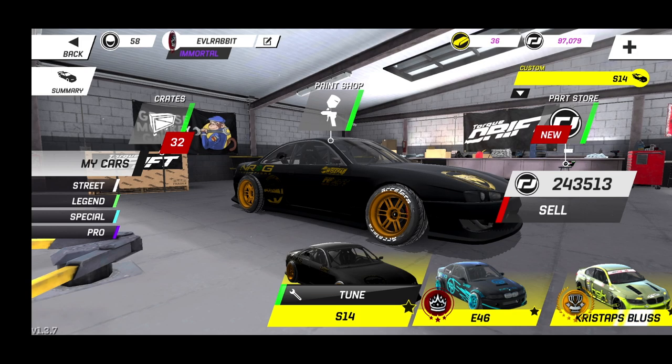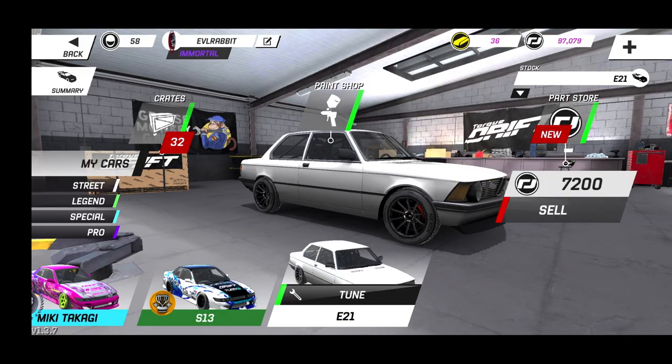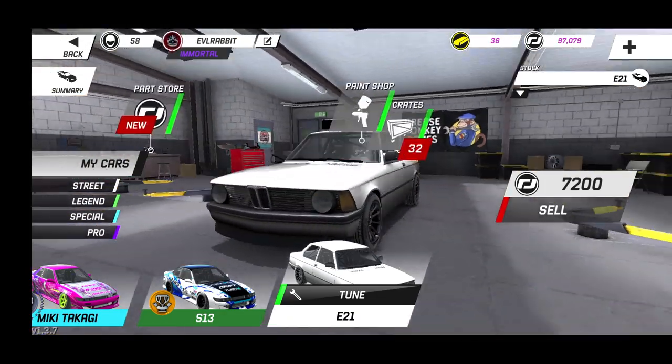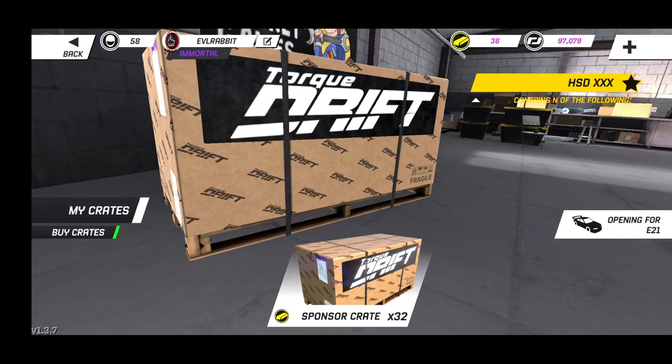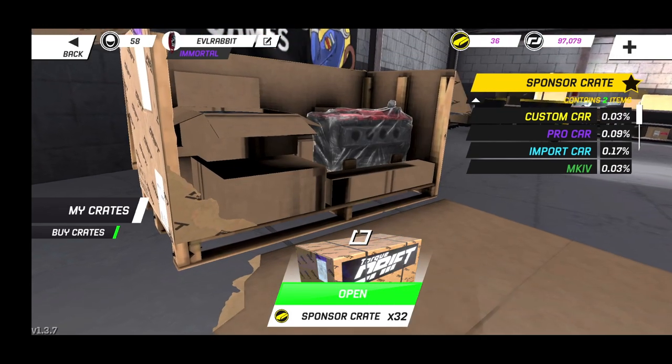We have 32 sponsorship crates to go through, so hopefully with that we will get some decent parts to be able to do a build. The car that we are going to choose today is this E21 BMW. We have 32 crates to open up, so we're just going to hop right into it and hope we can get some good stuff. It's the first crate that we're going to open — hopefully it's a banger.